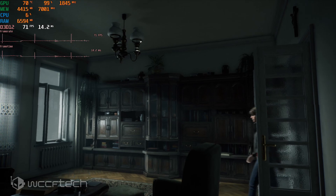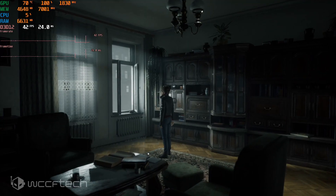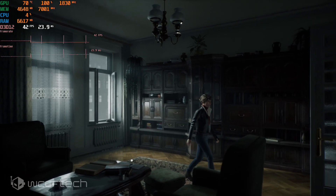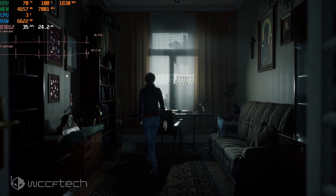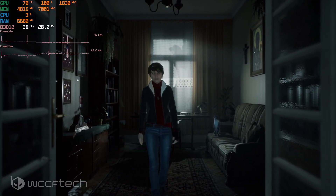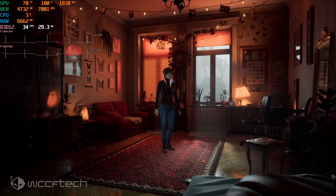Now we're turning ray tracing On and we will be utilizing DLSS because we're going to need it. With RT On enabled, performance drops to 42 fps. This is the kind of game where that frame rate is actually fine. In another room we can see a bit of reflectivity on the floor that looks a lot better than before. In heavier areas we drop into the 30s.